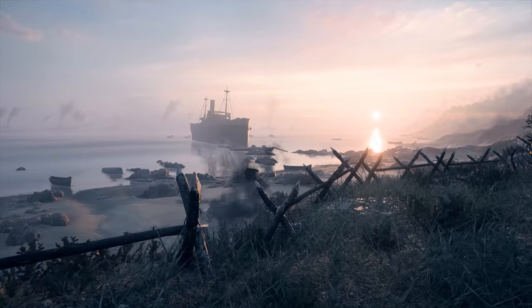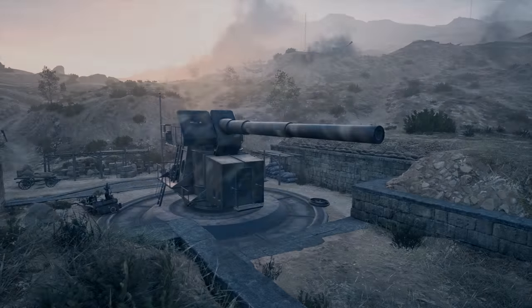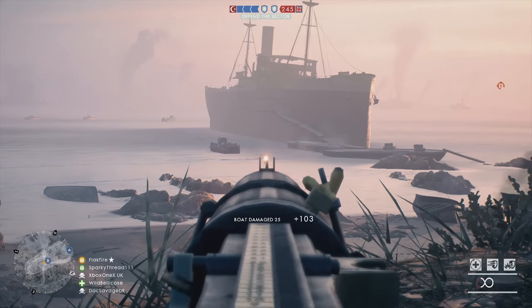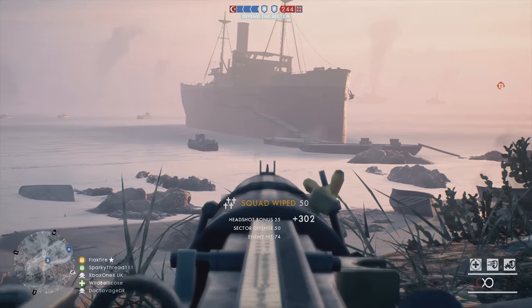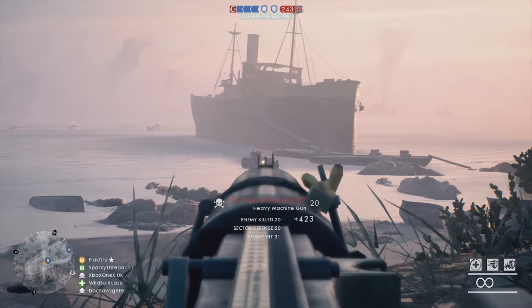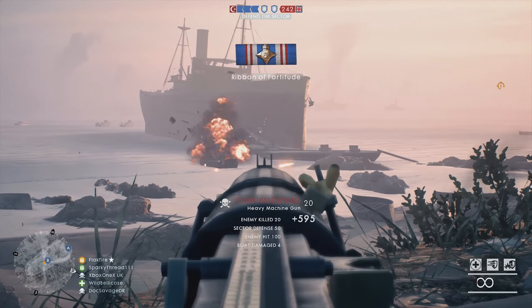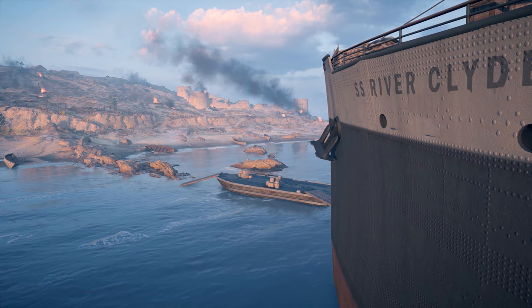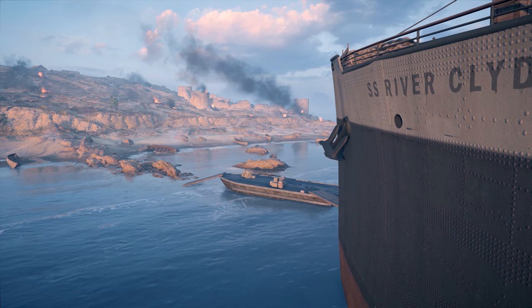At number 5 is Cape Helles. Many players have a love-hate relationship with this map, but DICE managed to capture the Entente attack on the beaches of Gallipoli with impressive detail. Developers included a number of references to the real-world location, including the Seddülbahir Fort, the SS River Clyde, and massive coastal artillery.